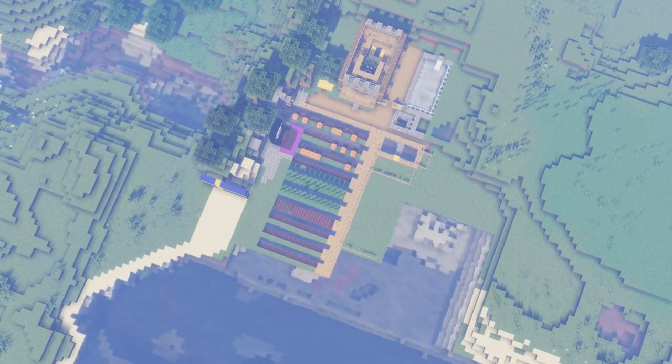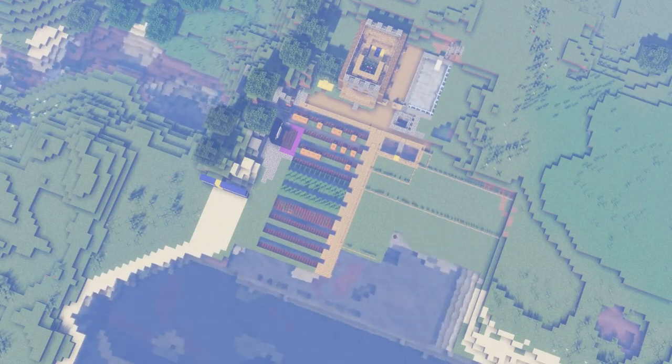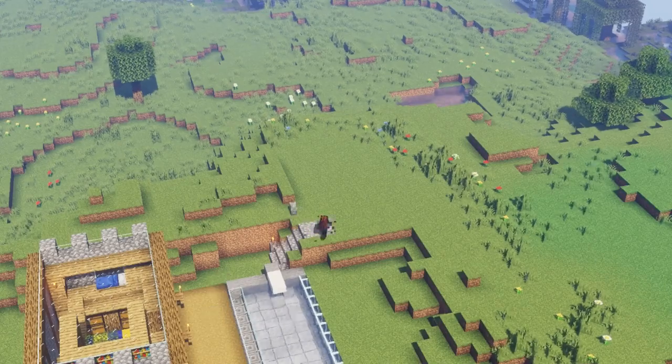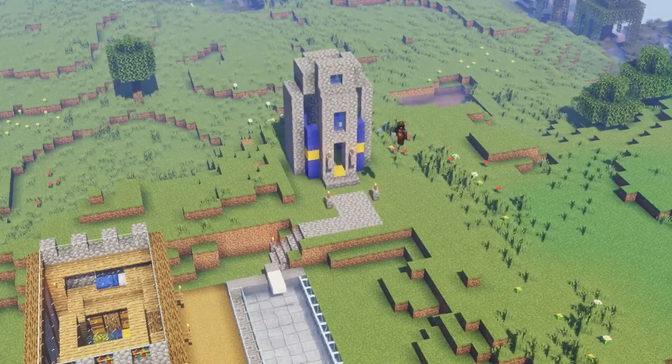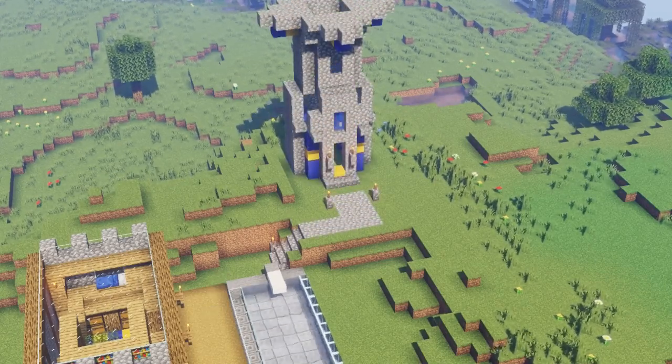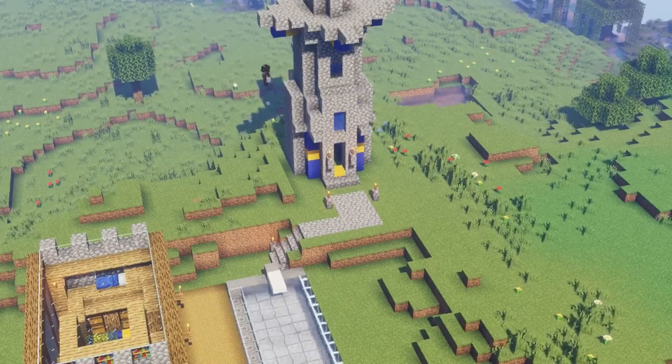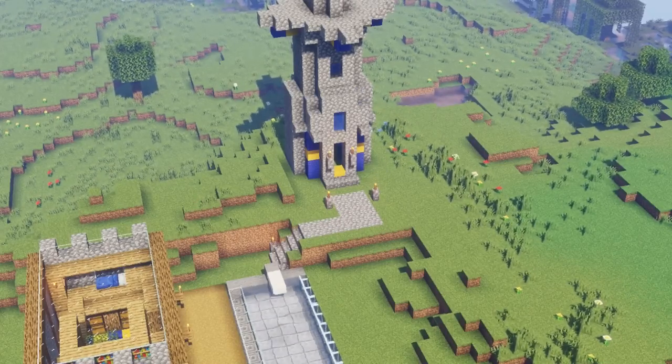I started with his house, which took at least 2 hours on its own to replicate, and then I moved on to the paths and outdoor structures like nether portals and the sheep canceller device thing. After the outdoor structures were done, I moved on to the Ikea tower, which was hard to replicate, but I think I ended up doing a pretty decent job on it.